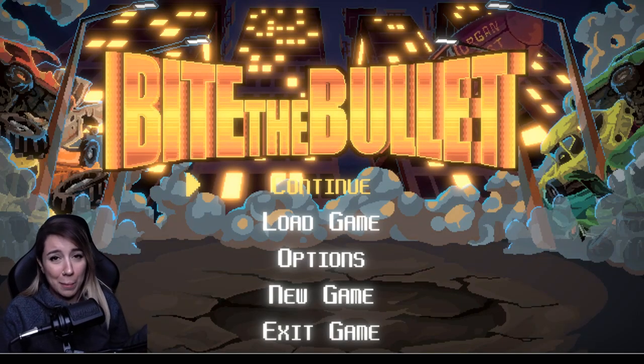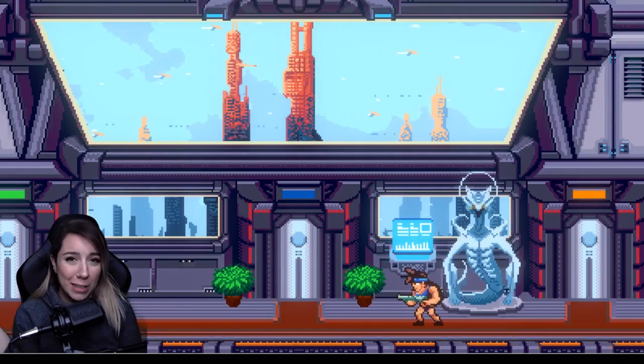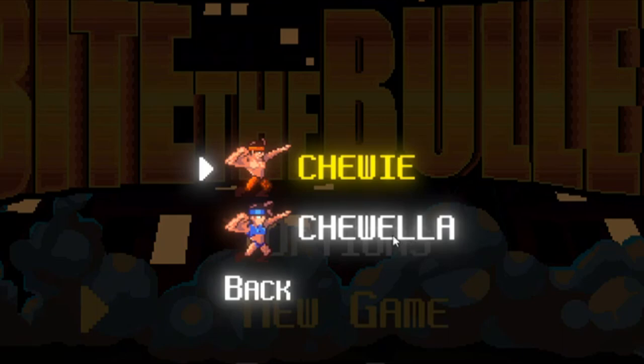Why bother talking about it when I can just show ya, right? Let's get right into it. I haven't really played too much of this game, but I pretty much have the gist of it. You start off the game as either Chewie or Chewella. I chose Chewella obviously because, look at her, she could squat for days.